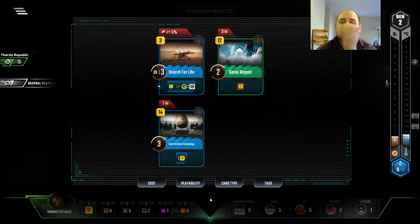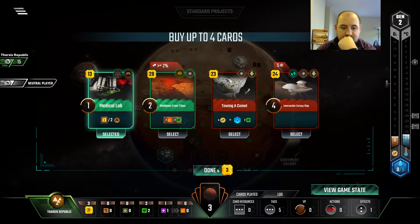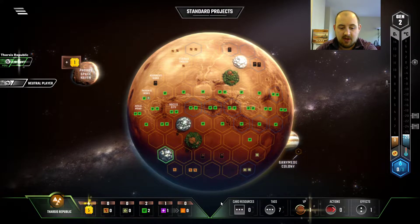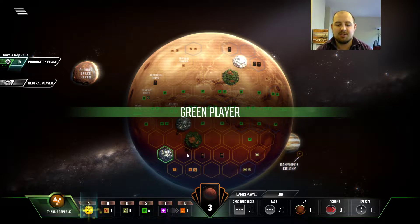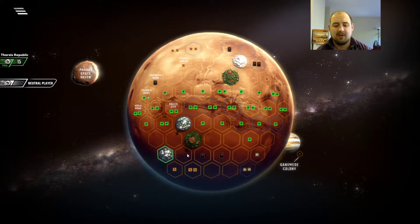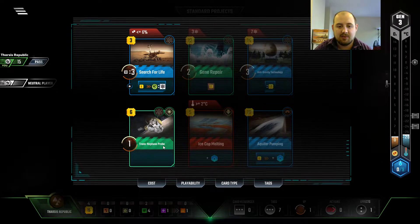We'll get the Towing of Comet, but if we do, then there's nothing else to get. Let's just go hard into science. Get our measly little income. Next turn, maybe we'll get Gene Repair and just keep that science train going. It's really hard to get to $7 from scratch, but with Tharsis we have that little bit of extra income. Makes it kind of worth it.